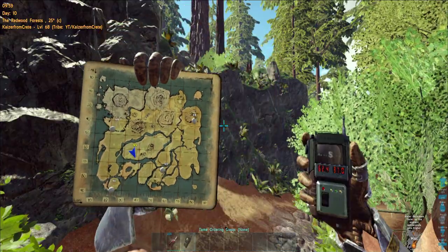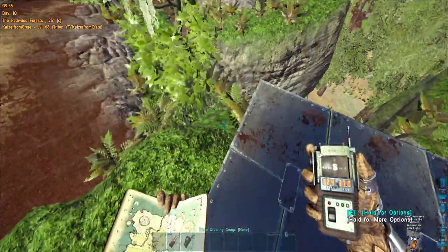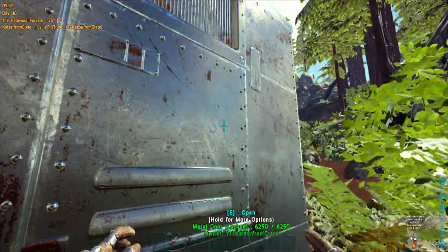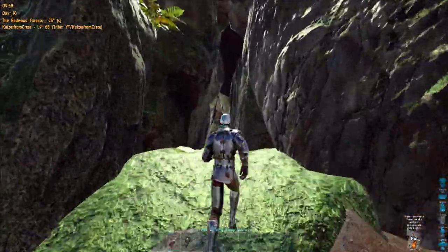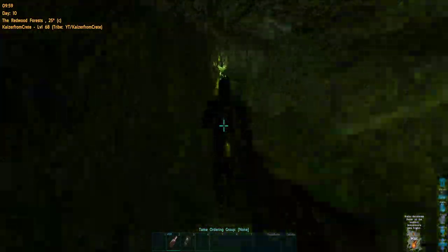This is where we are on the map and these are the coordinates of this cave. First thing you do when you get here is to build a pillbox with a few beds inside — stone or metal, you decide. Doing the swamp cave run will give you a lot of experience; you can even reach level 100 and unlock heavy turrets, which is your second goal in this game.